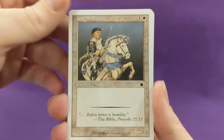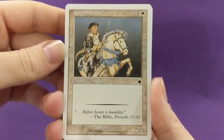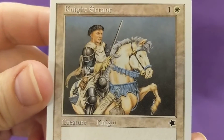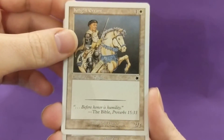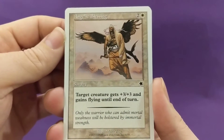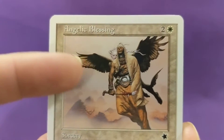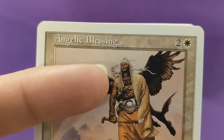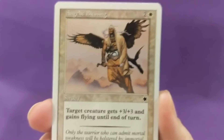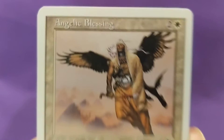Night Errant — 2 mana for a 2/2. 'Before honor is humility' — Proverbs 15:33. Dan Frazier artwork. Angelic Blessing — 3 mana, target creature gets +3/+3 and gains flying until end of turn. Oh, I never noticed — I thought the wings were on him. I never realized that's her grabbing him. What an idiot — I always thought it was one character; I never realized there's a second character there, she's looking over his shoulder. Interesting.